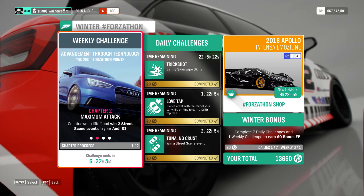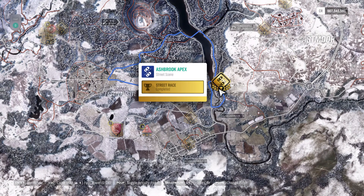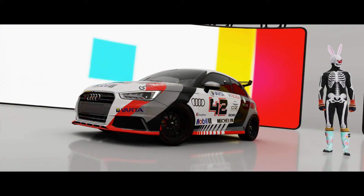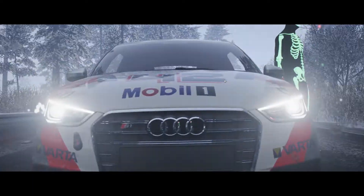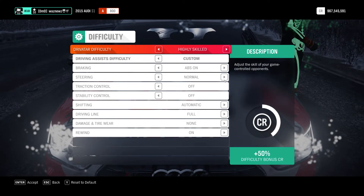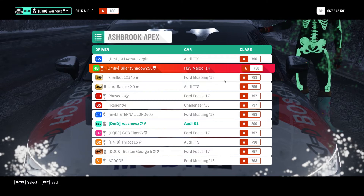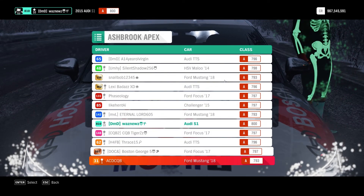I've already driven one event, and now I've come here to Ashbrook Apex. You've got the quarry up here, the festival here, and this is the one I normally do — I find it very easy. Looking at the opposition: there's an Audi TTS, a drift car, another TTS, a Ford Focus, and some other cars. The usual. Let's get into it.